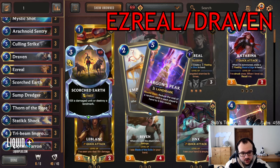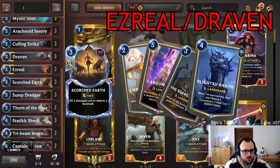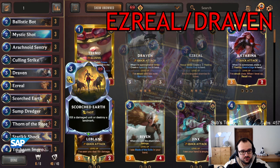Scorched Earth is also a great card against various other decks. There is Targon Peek on the ladder, there is Vlad Braum on the ladder — against those it's quite amazing. Against Trundle Lissandra you can target the Ravine, and against the Trundle Taliyah Lissandra version, Scorched Earth is quite amazing also.